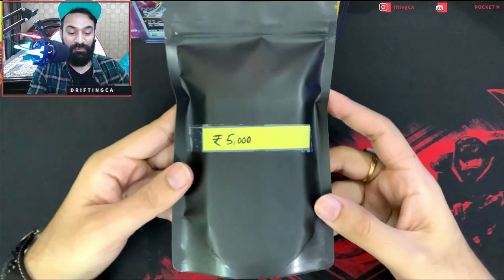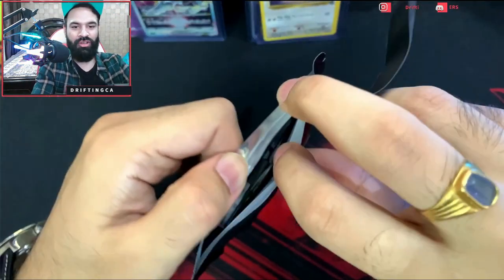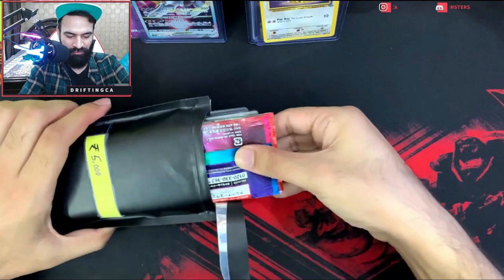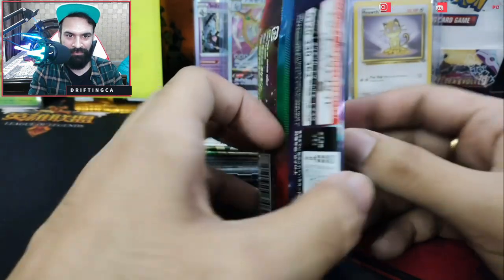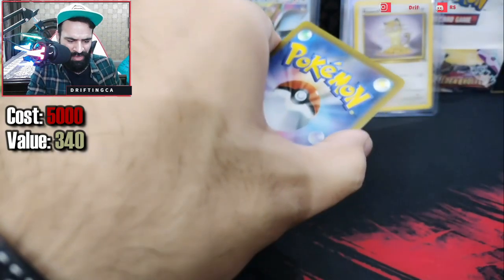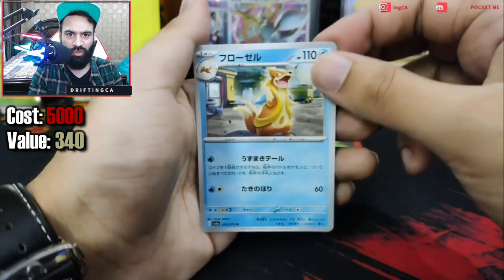Moving on to the big packages now — 5,000 rupee mystery pack. Let's open it. This bag is really full. We have some packs — let's see one by one. Starting from the last, we got a Japanese Triplet Beat pack. Let's open it — we have a Dino, then Hariyama, Makuhita, and the last card is a non-holographic Floatzel.